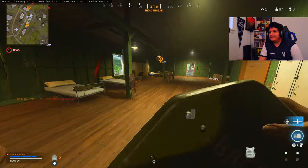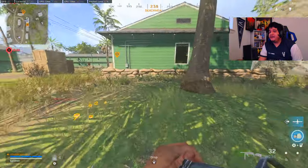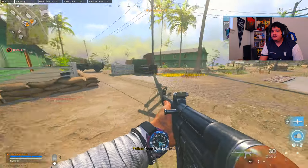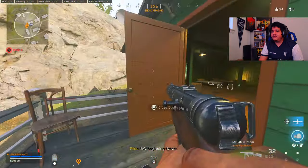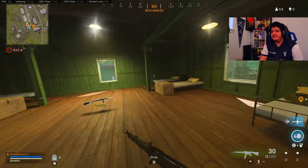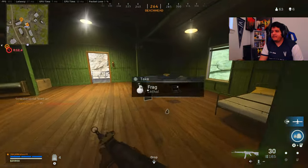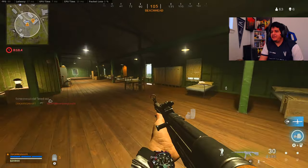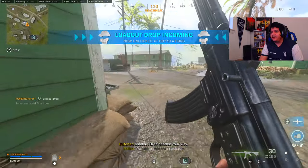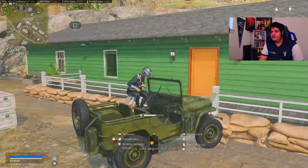Depending on where our loadout spawns, we'll either buy a loadout or get the free loadout. But this is what I hate about this game — we've got six kills and could've had kills with our loadout already. But I want to show you guys this Automaton, and it should appear right now. This is not far at all — we'll call in a UAV for now, get a UAV, and then we'll get our loadout. Let's rock and roll!